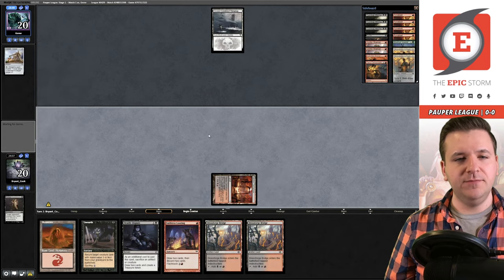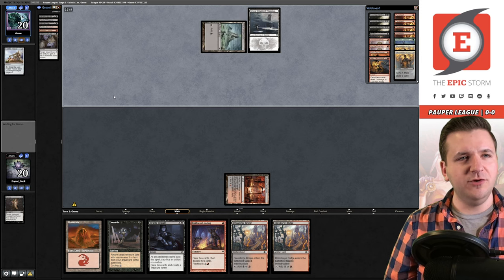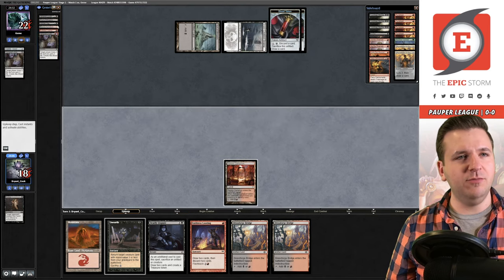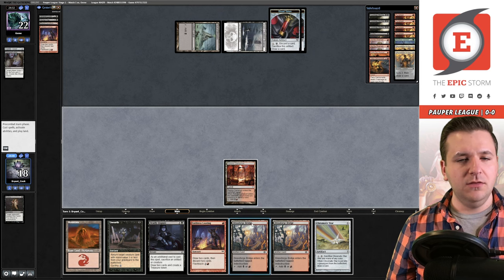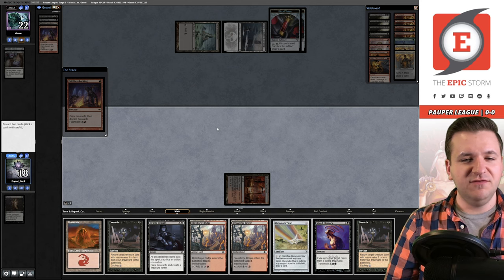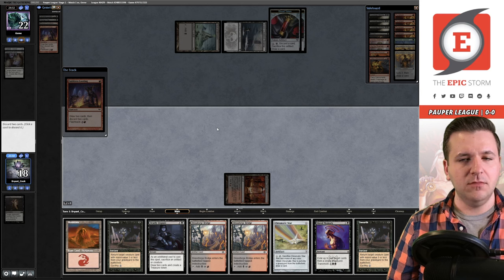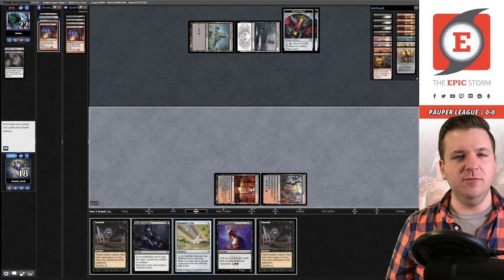We play the Carnarium, pick up the Bridge, and pass. I'd expect them to play a land into Vampire's Kiss, giving them Kitchen Imp next turn. I'll start with Faithless Looting. Shred Memory gets us partway there — it's a bit slow but might be worth keeping. I'll ditch the double land, play the Bridge, play a Star, and pass.